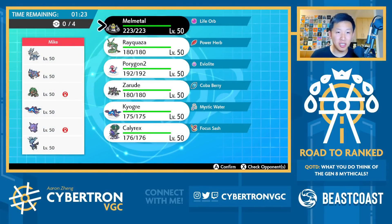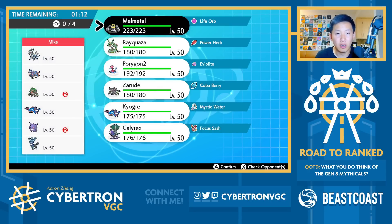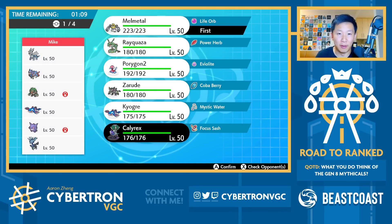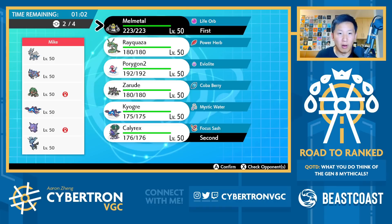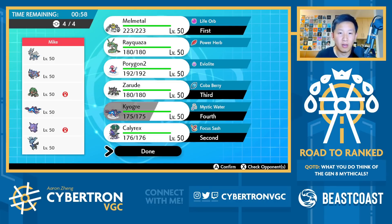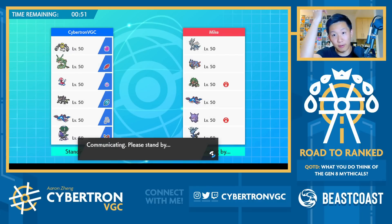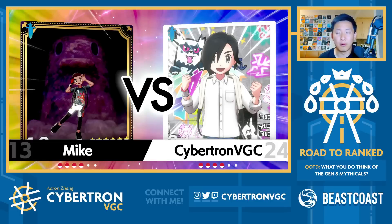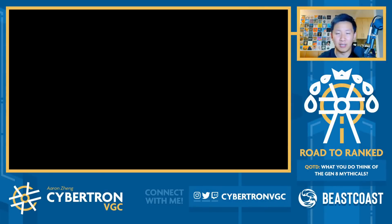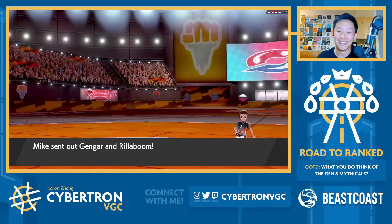Next game, and it's Dialga, Zacian, Rillaboom, Kyogre, Gengar, and Xerneas. I think Melmetal looks absolutely amazing here, especially if we get the Speed Swap off, which should be fairly doable — they can't even really Fake Out us. I'm actually down to just go with Calyrex-Melmetal. Yeah, I actually think Melmetal can absolutely demolish this, which is always nice. I'm just going to go with Zarude and Kyogre again. I think Rayquaza is fairly niche here — I don't think it really does that much damage, and I don't really have that many safe opportunities to get Meteor Beam off considering their Restricteds are Zacian and Xerneas.